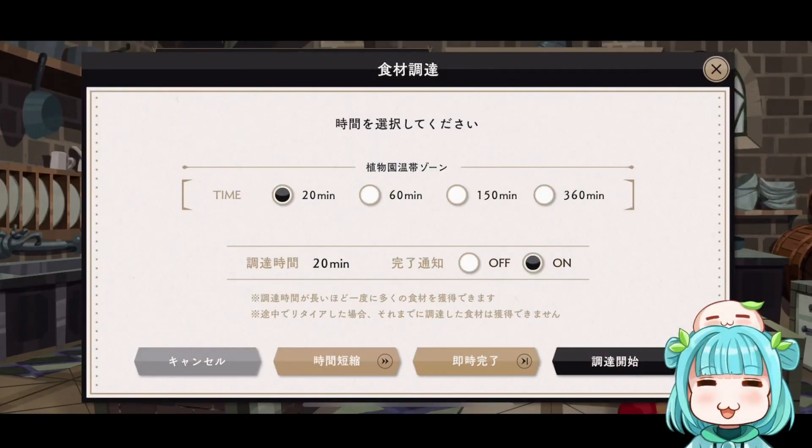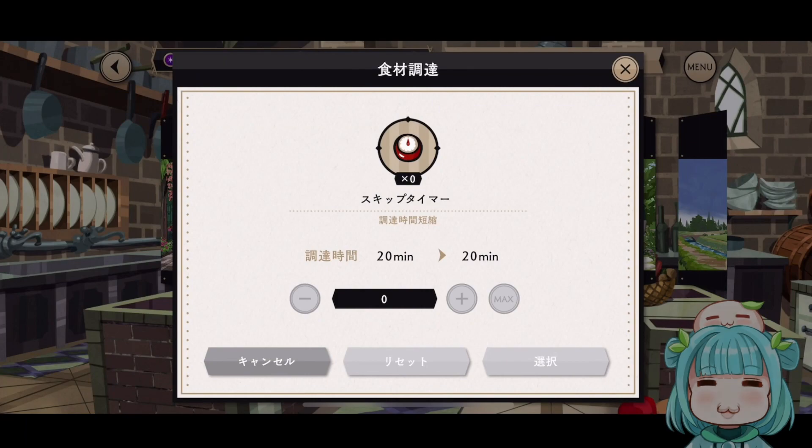You can still select your expeditions, but this screen is a little bit different this time — not only can you select the time of how long you want your expedition, but they also have some new buttons. The first new item is called the Skip Timer, and it will skip 20 minutes of the expedition. Basically, you can use it to shorten your expeditions.